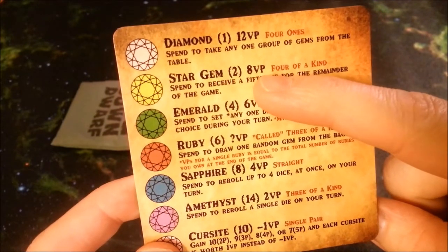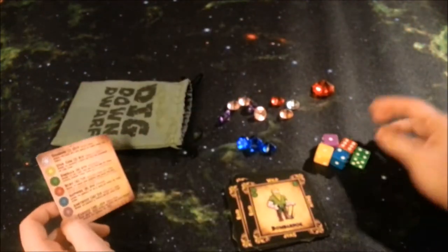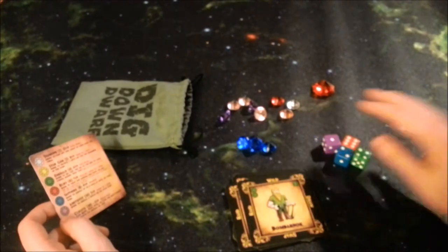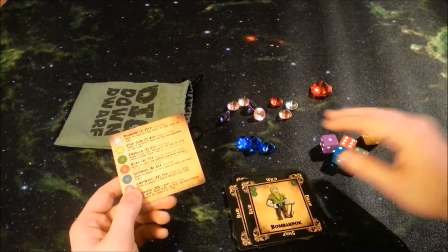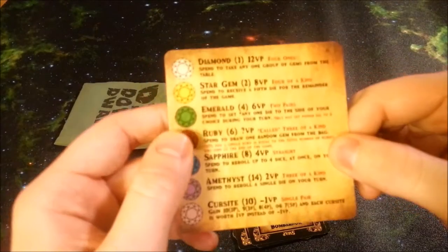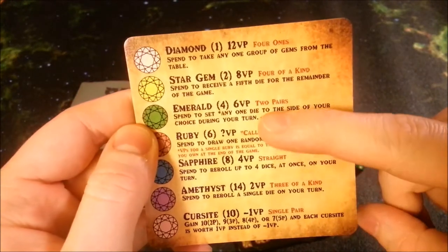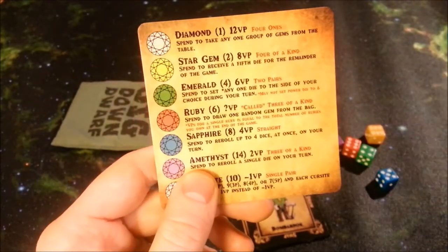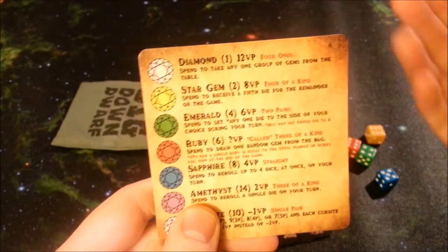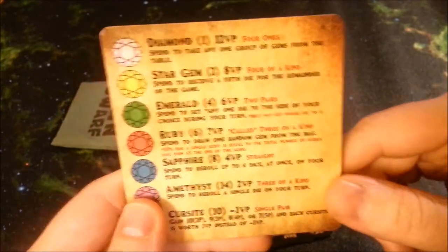Next is the star gem — there are two, worth 8 victory points each. If you spend it, you get an additional die. Normally everyone rolls four dice, but with the star gem you roll five, making collecting gems much easier. The emerald — there are four, worth 6 victory points — lets you set any one die to any number you want on your turn. To collect gems you need to roll poker hands: four ones, four of a kind, two pairs, a straight, three of a kind, a single pair, and so on.